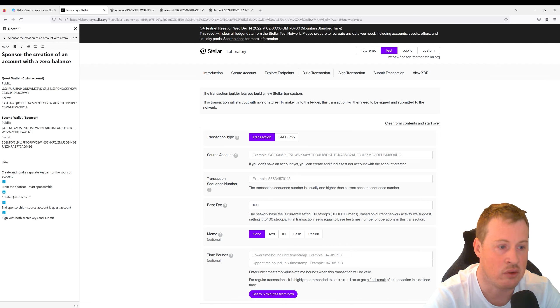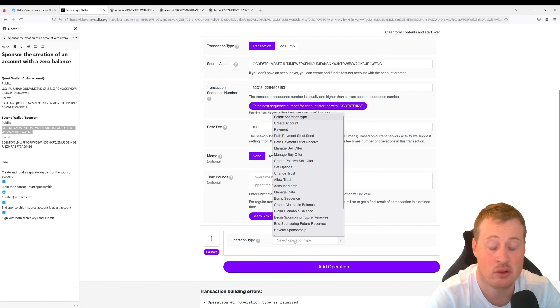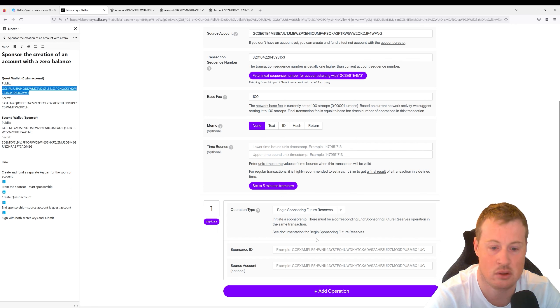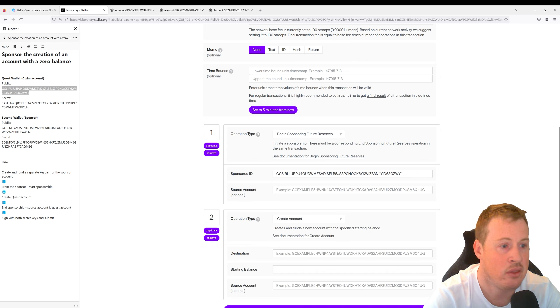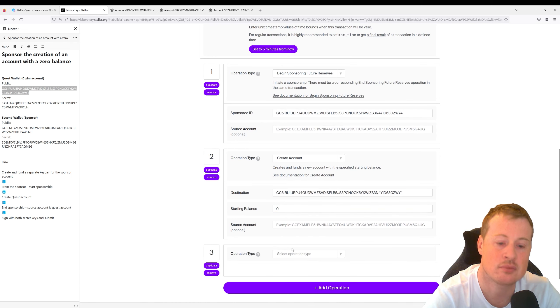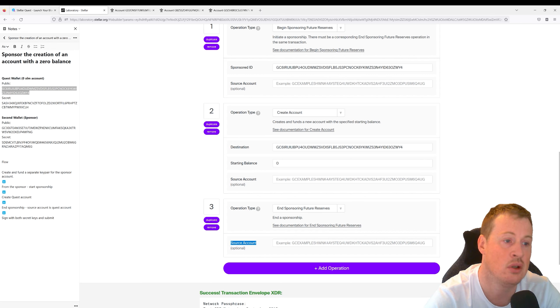The one that's going to be creating this transaction is our sponsor account. Let's copy that and fetch our next sequence number. We're going to create an operation — starting our sandwich — and in here I'm going to go 'begin sponsoring future reserves.' The reserve we're going to be sponsoring is of the Quest wallet. Then let's add an operation: inside the sandwich, we're creating a 'create account.' The account we are creating is our Quest wallet, and it's important to set our starting balance at zero to solve this quest. Then let's add another operation: 'end sponsoring future reserves,' and the source account has to be set to the Quest wallet, since the Quest wallet has to agree to the sponsorship and the ending of it.